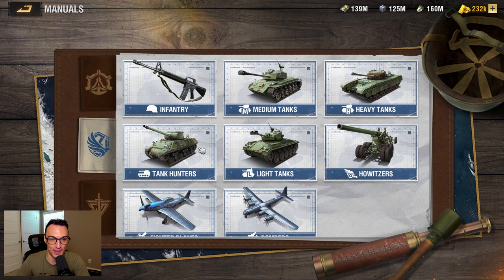The tank hunter from the Liberty camp is also the fastest tank hunter in the game out of the three. The Liberty medium tank is not only the fastest medium tank out of all three options, it also has the most firepower. The Liberty heavy tank does the most structural damage when leading an attack against a base. The Liberty howitzer is definitely an offensive unit with a lot of fortification damage. From top to bottom, the Liberty camp is an all-around offensive focused camp.